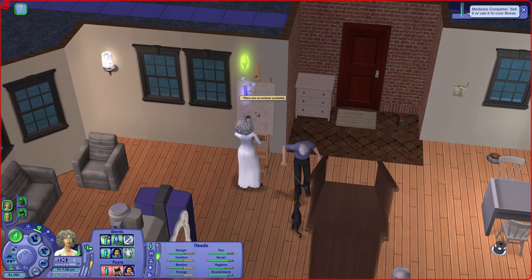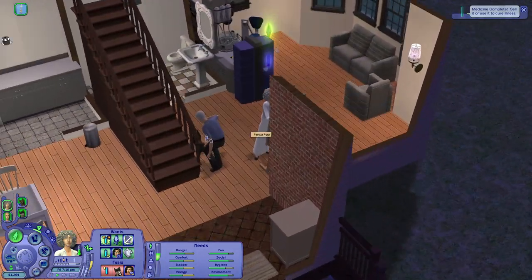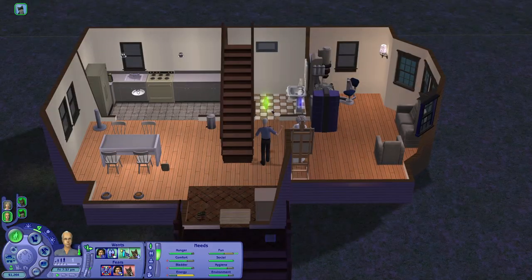On this easel, when you click on the painting nothing happens. On a normal easel, clicking on the painting gives you the same options as clicking on the easel — so that's the difference. You're a little bit low on fun, Isaiah.